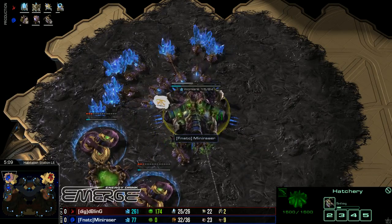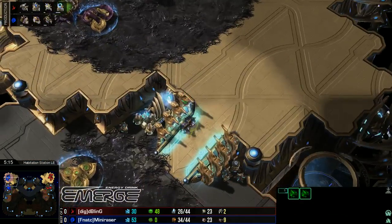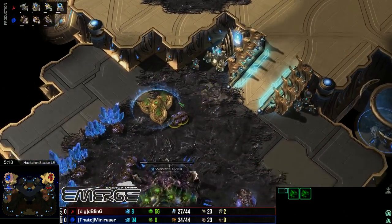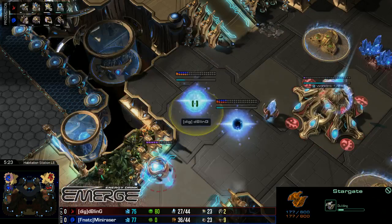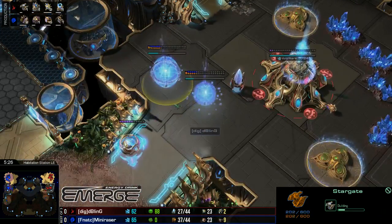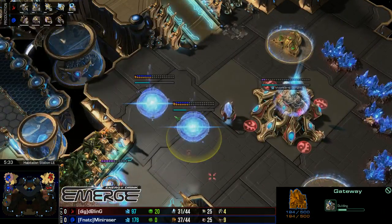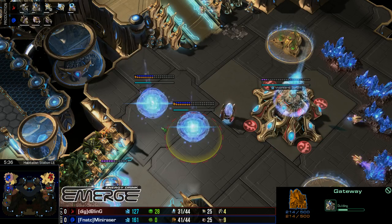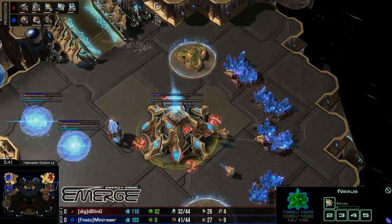The Nexus is perfectly fine. We did not really see those lings do much at all — just a couple of probe kills, nothing too critical. And we have Bling going for a Stargate in the wall now. It's not really something he's hiding, but it's going to be used for pressure obviously. Only one additional gateway so far, so we'll probably see him add on at least one more. It's pretty standard to see a Stargate with three gateways, sometimes four if you want to put on a lot of pressure.